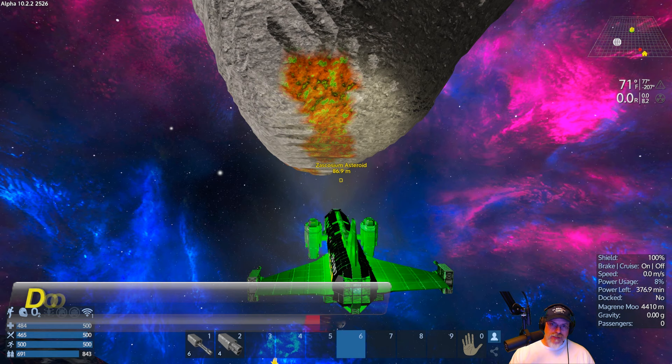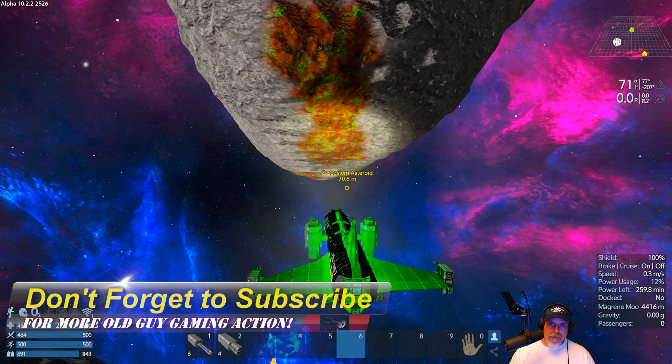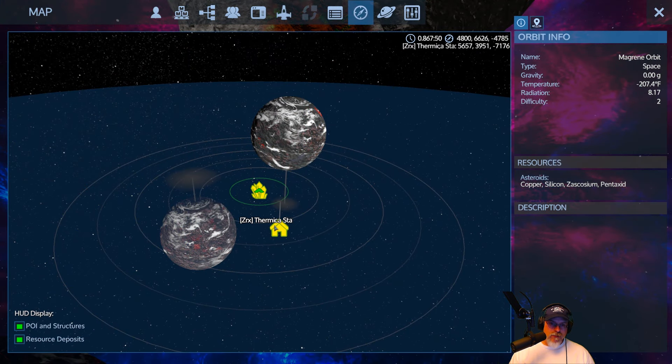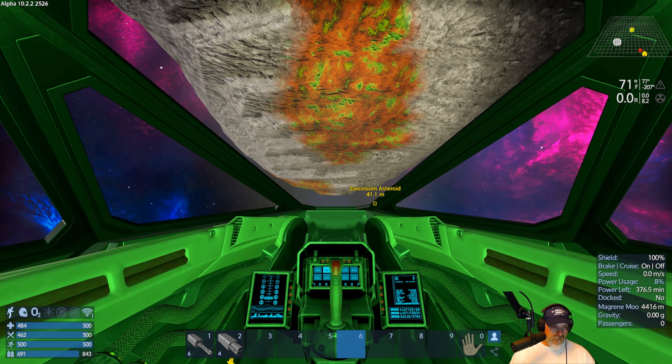I wanted to start this episode off by showing you our new epic drill that we got by doing the Polaris quest line, and we're going to use this drill on this Zaskosium asteroid. I also noticed when I came back into the system I found Thermica station, which is of course a Xerax enemy station, so that's something we might go after at some point in the future. But let's go ahead and try out our new drill here.